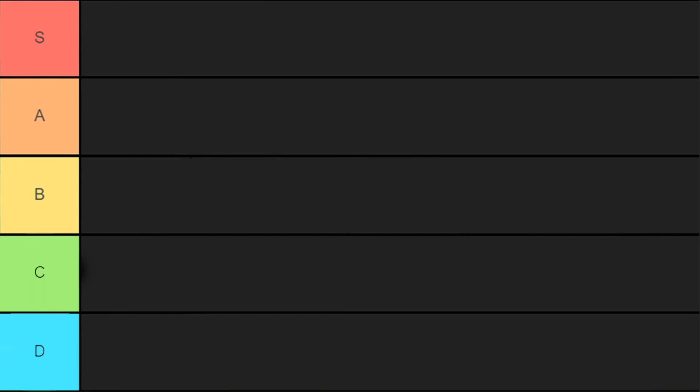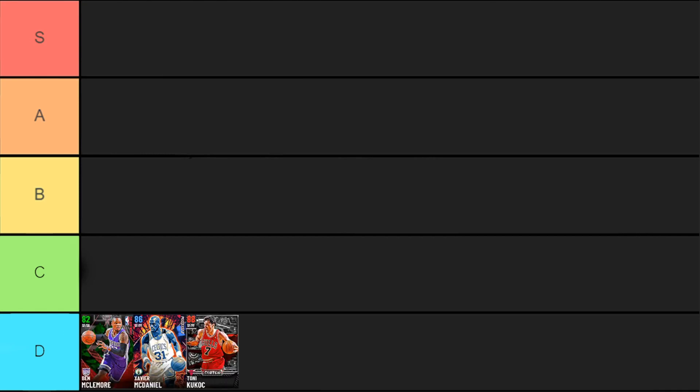Starting off, obviously we have the D tier, and we're just going to show everybody we have there: emerald Ben McLemore, sapphire Xavier McDaniel, and ruby Tony Kukoc. Ben McLemore is a solid small forward for an emerald. Xavier McDaniel is one of my favorite sapphire small forwards — absolutely insane. David McDaniel does everything really great.